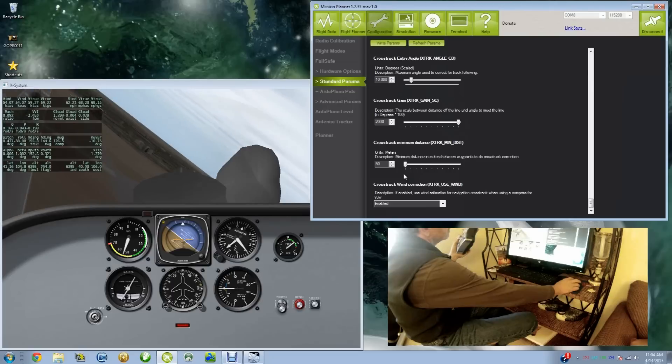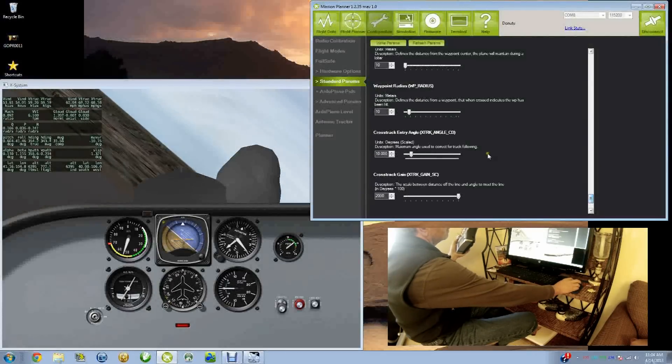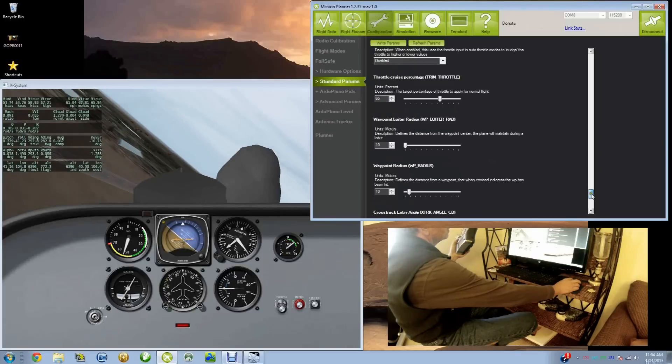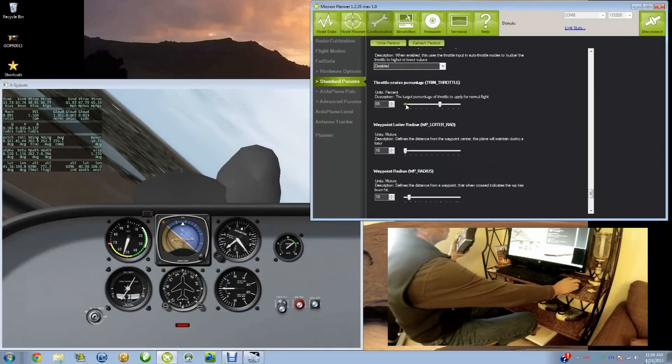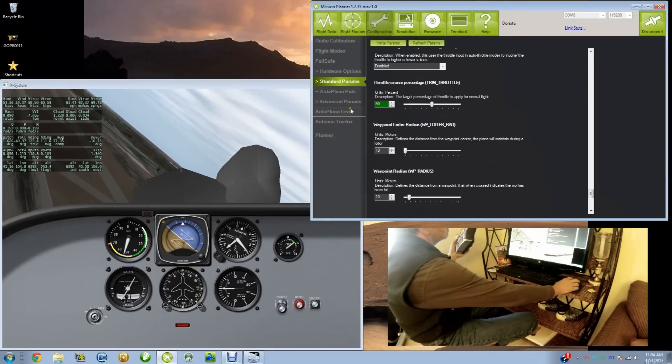Cross tracking: the amount that it's allowed to go beyond the center point when it's turning toward the next waypoint. Cross track entry angle — everything is adjustable. Do all the cruise percentage, bring it down to 50%. New parameter successfully saved.